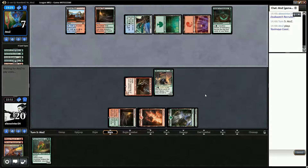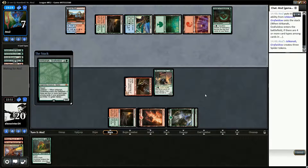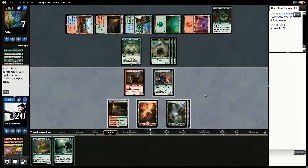They could have another Kozilek's Return which would be a pain. No — they have Ishkanar. So if we attack, Ishkanar is a 3/5 which means none of our creatures do anything. I think we just pass.